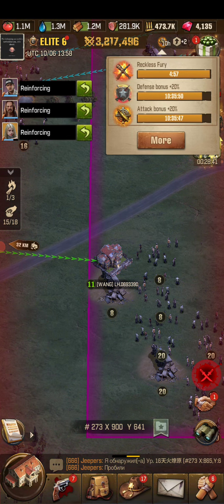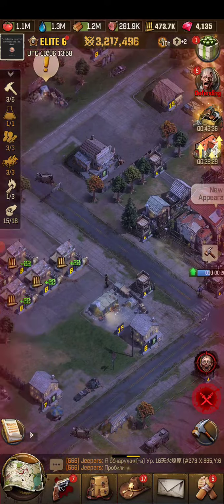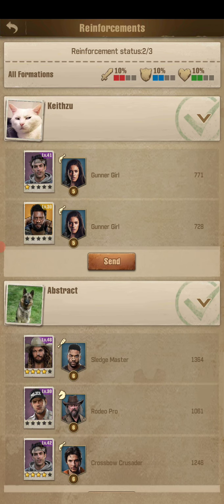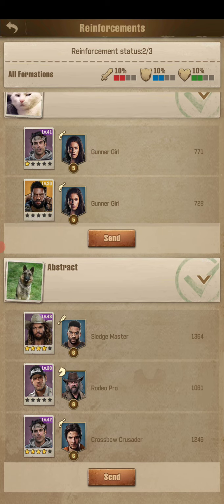Now that I sent a scout, we go back up and we can see Reckless Fury. The timer is only five minutes because I'm low level and weak. So now we are going to go inside my town and look at the post office, click reinforce, and it will show you the reinforcements that I have. They did this correctly — the weaker is here first, that is the Cat, and then Abstract is second. His formation is his F2, which is the same strength as my F1.